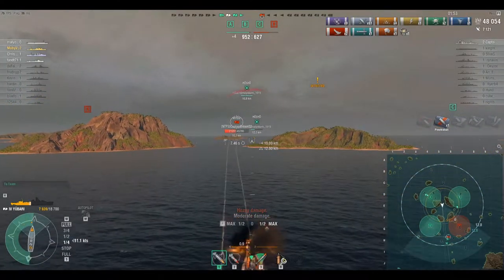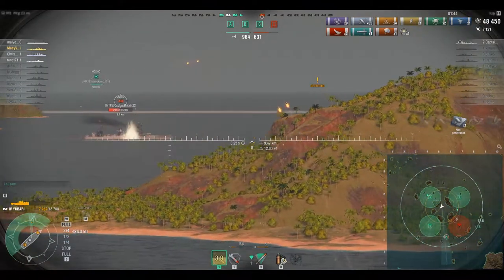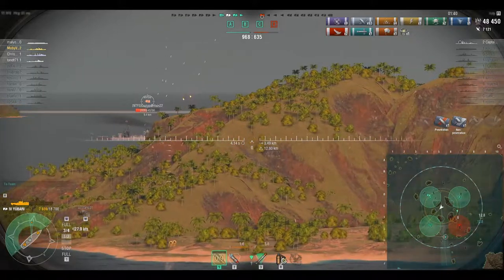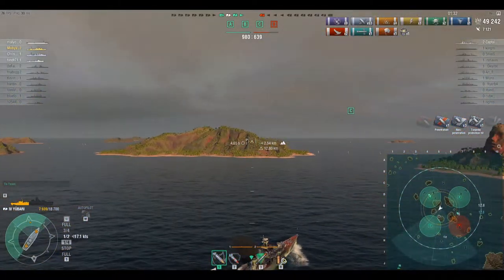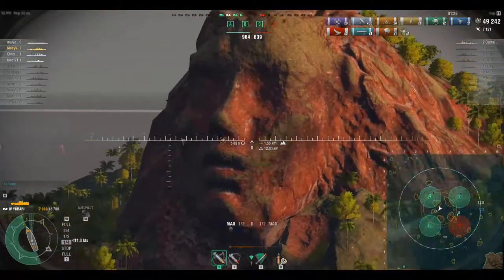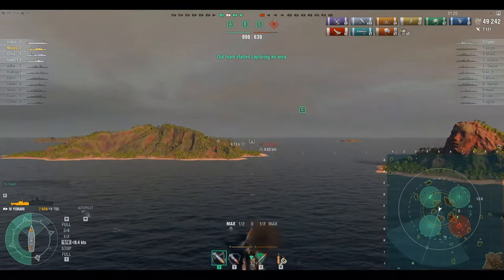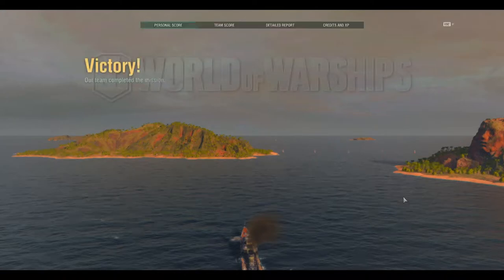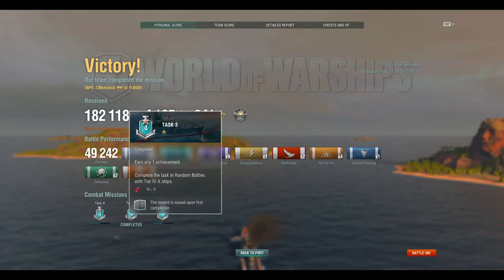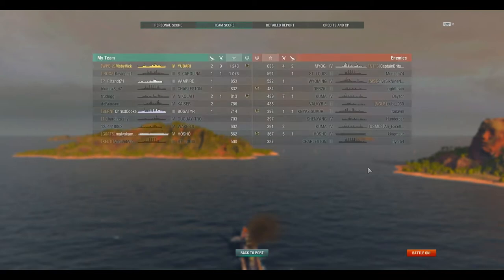I need an island — oof. I'm not really cut out for this. Yubari up against a battleship really isn't that great. But there we go — island for cover. And we win! Didn't quite break 50,000 in ship-to-ship damage, but whatever. I'm still very happy with this game. WPE represent.